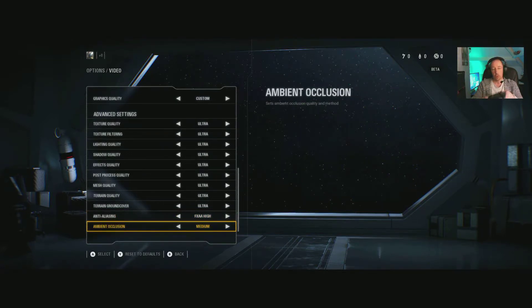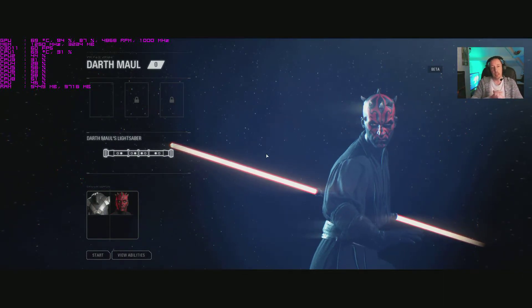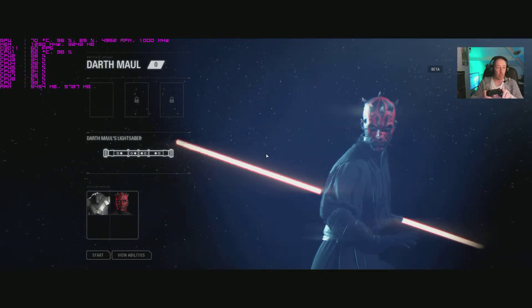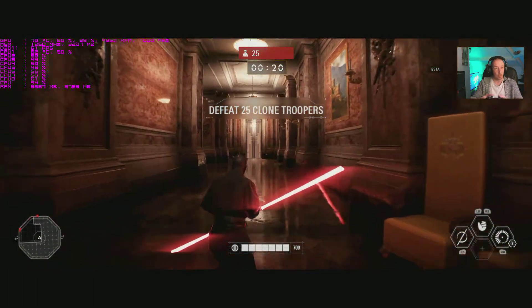Ambient occlusion — medium, high, ultra. It's nice that you can adjust these in-game. Texture quality turned all the way down to low doesn't seem to be visually updating here, maybe that's in-game only. Shadow quality does show a slight difference. On Ultra settings in this menu, we're seeing 3.3GB of VRAM usage and 9.8GB of normal RAM in use.